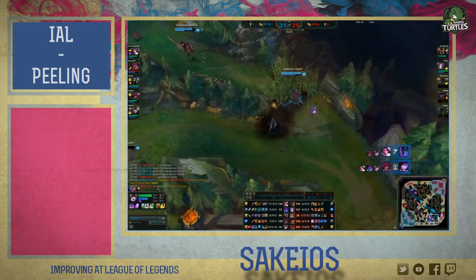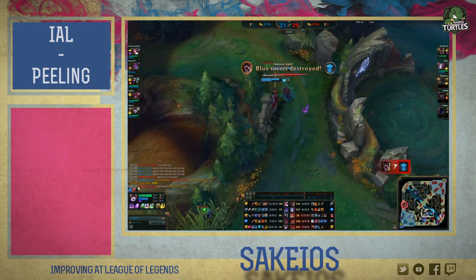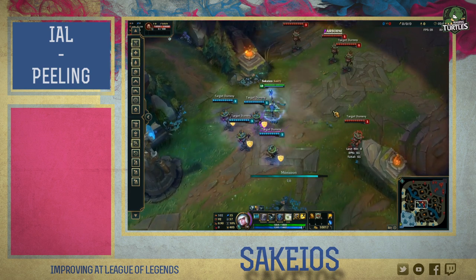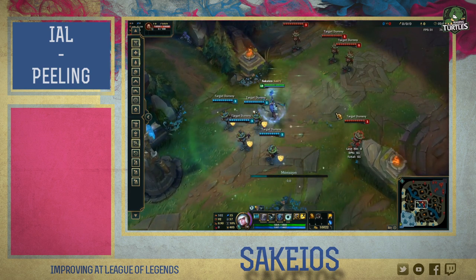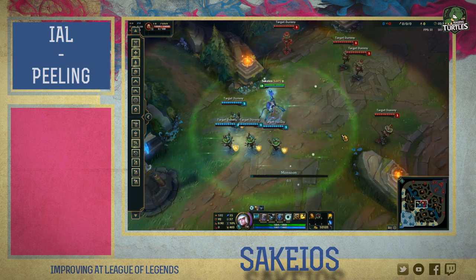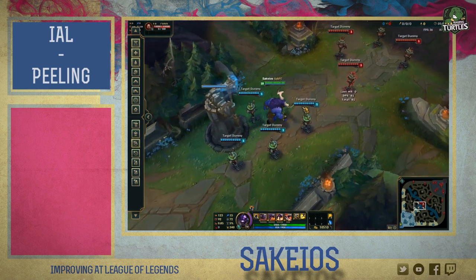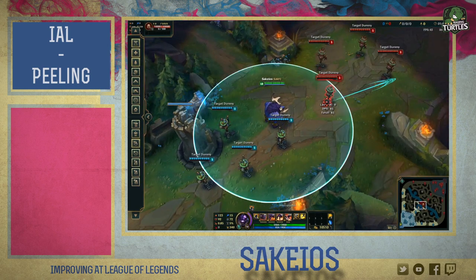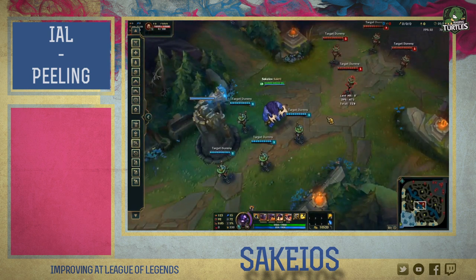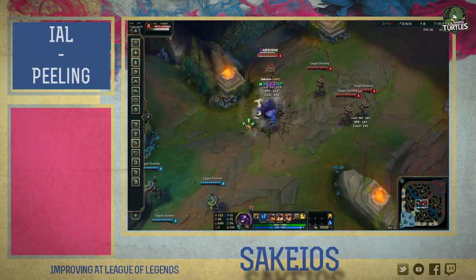A lot of people also confuse disengage with peeling. I can understand where you're coming from, but in fact there's one big difference. When you're disengaging, you are trying to prevent the whole enemy team from going in on yours and starting a fight. Some champions are really good at this, like Janna with her ultimate or Lee Sin with his kick. Peeling is the act of not letting one enemy get to his target, even though a fight might occur or is already underway. Alistar, for example, is pretty good at peeling but not the best disengager specifically, because his abilities work really well on a small area or one target.